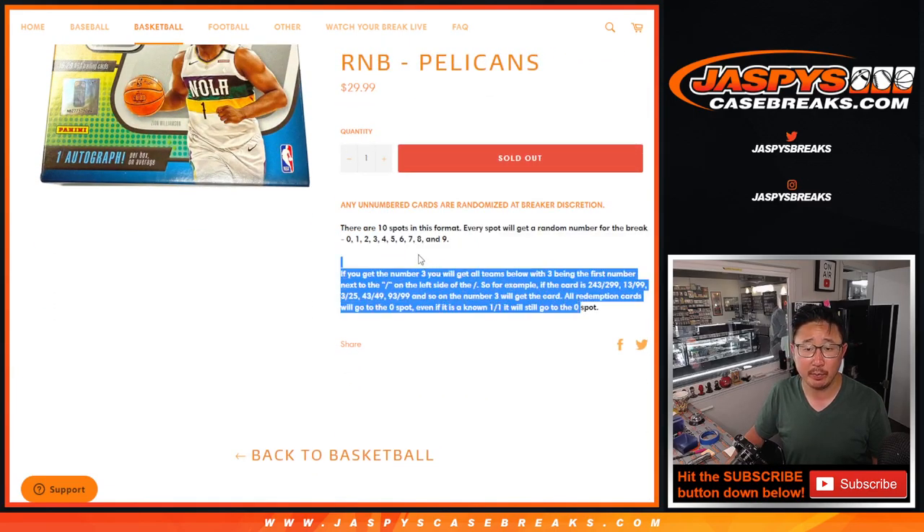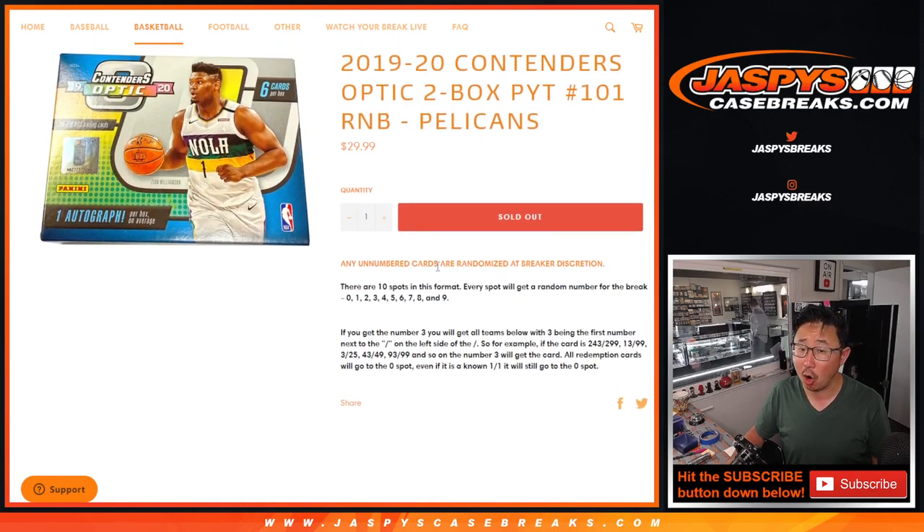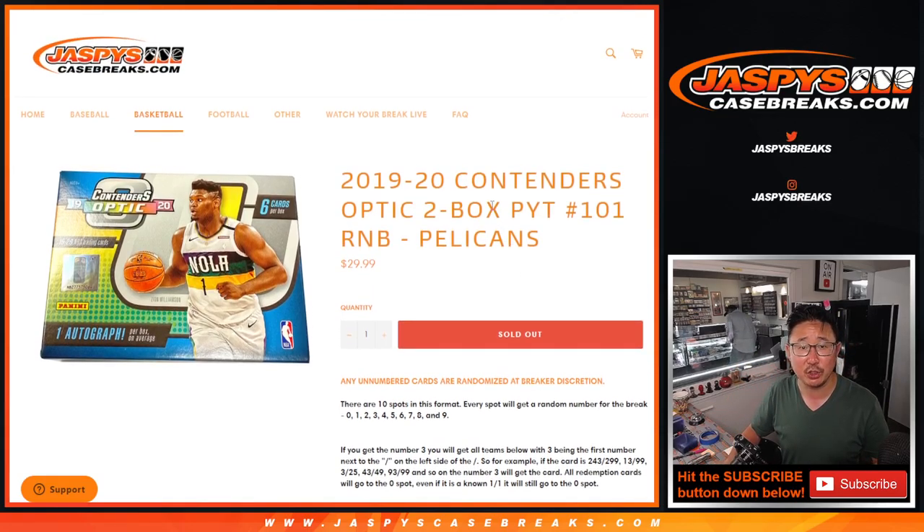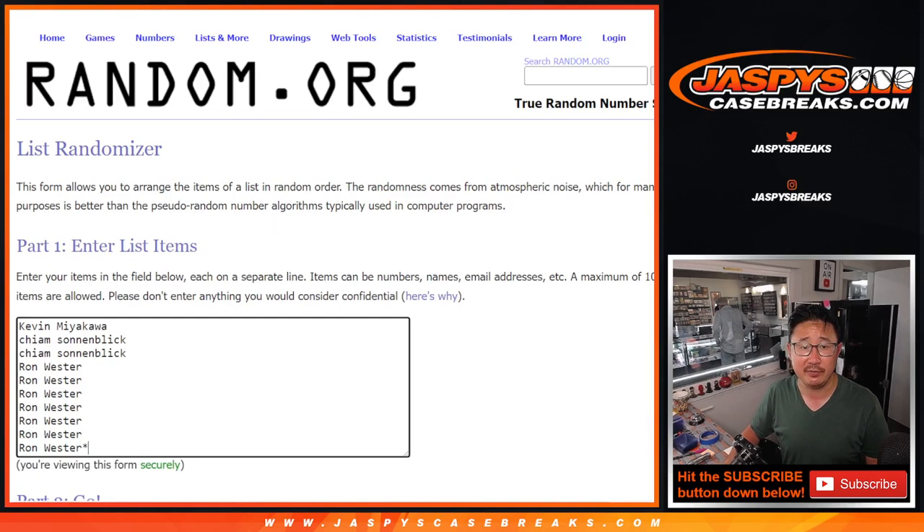I think everyone knows how the number block part works. There are non-numbered cards, could be non-numbered autographs here too. Those will be randomized — the non-numbered cards will be randomized to one person in the group. Zion's basically. And then if there's like a Zion autograph, I think we'll do that separately. Maybe we'll do hits, we'll separate them out if there's any hits. We'll cross that bridge when we get there, but it'll be randomized to somebody. Obviously if they're numbered cards, it'll go to the specific number.